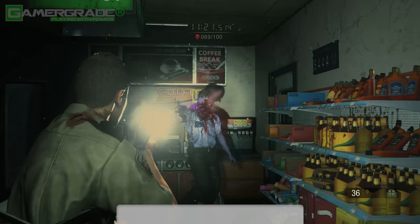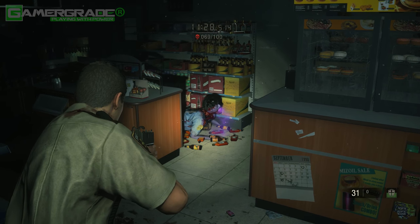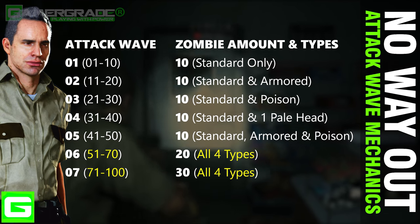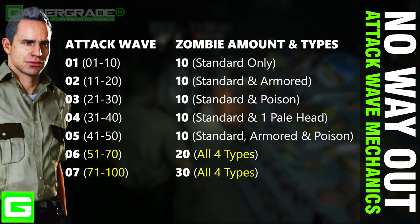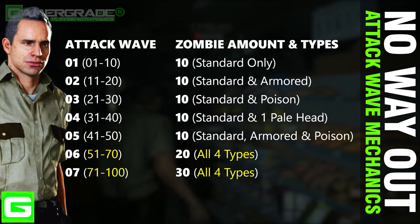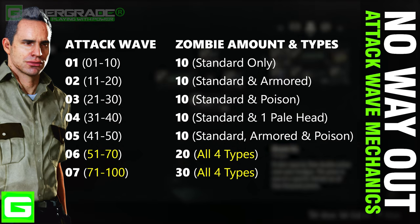The most important things to note here are how the attack waves are structured and what you can expect from each wave in terms of enemies and items. Check out this chart which shows you the number and type of zombies to expect in each wave. I'll be showing additional charts before each wave begins, detailing the contents and number of backpack zombies and explosive zombies, as well as where and when they appear specific to each wave.